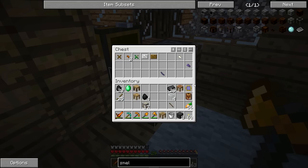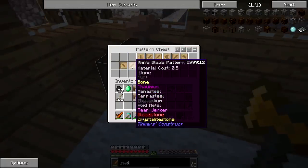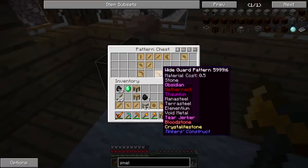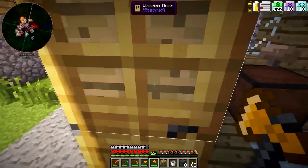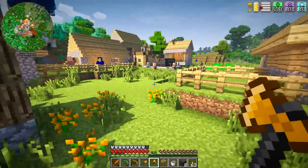Stencil table, part builder. I think everything else is good. Some of these patterns I will want: knife blade, crossbar, sword blade, normal axe, wide guard, chisel head. Everything else is a duplicate. So let's take all that stuff over to the smeltery and see.